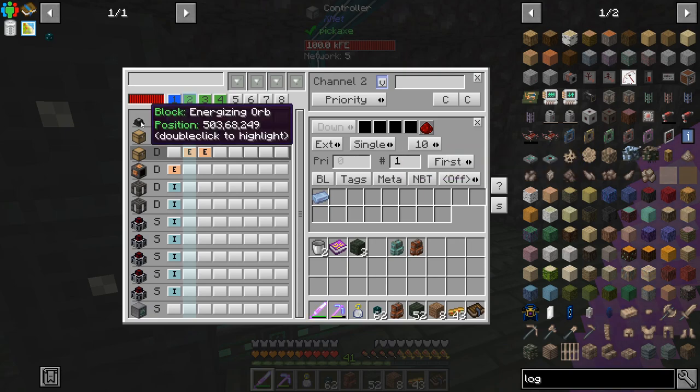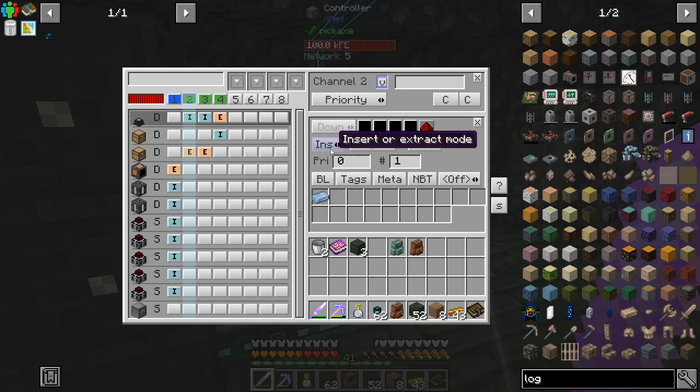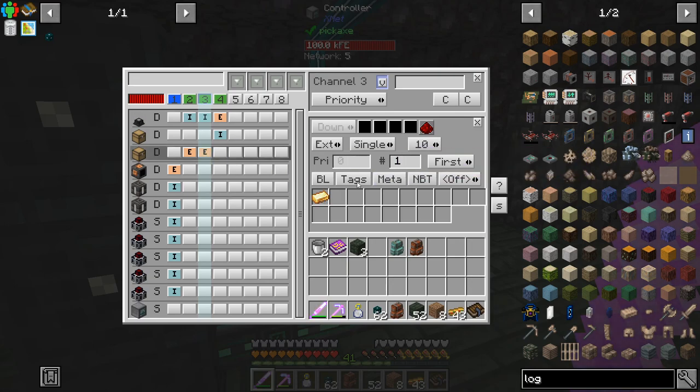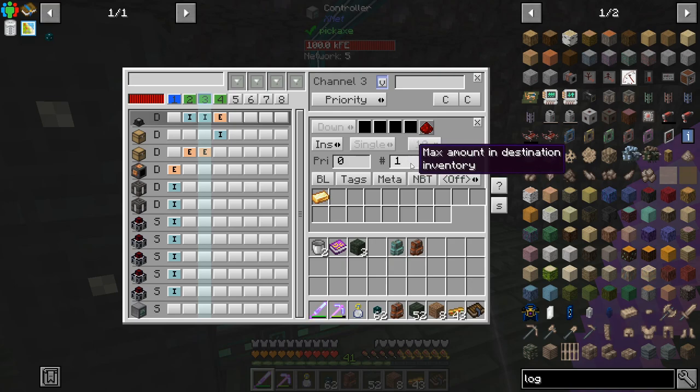We have a limit of one in the destination inventory, and this is an insert. It seems to work — I don't know if we need both but it's working. Then we've got another channel doing the exact same thing but with electrum: extract a single electrum ingot and keep a maximum of one in the destination inventory, inserting into this energizing orb.